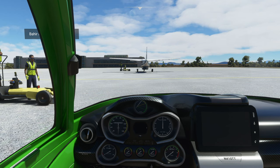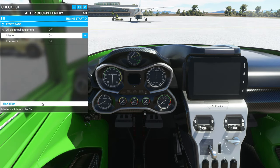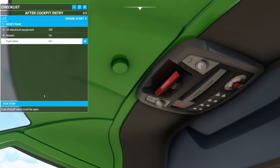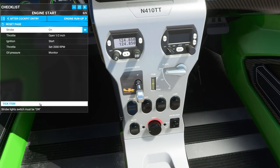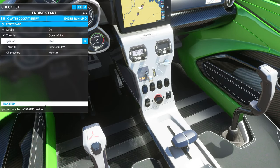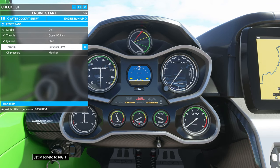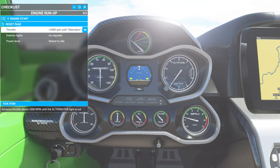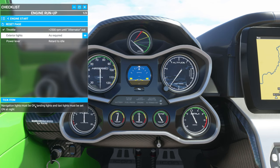Let's hop inside. I need to check the checklist because I can't remember how to do it accurately. This is one of my favorite aircraft — I love this thing. After cockpit entry: all electrical equipment off. Master switch on — yes, it is. Fuel valve: open, there it is. Engine start — strobes on. Throttle crack it open a little bit. Ignition start — there we go. I've got to turn it on on my yoke too. Oil pressure monitor in the green. Let's bring that way down.